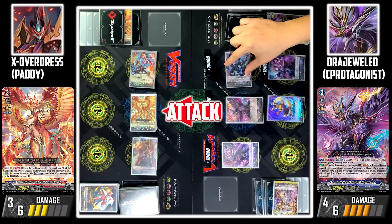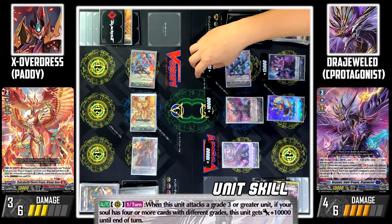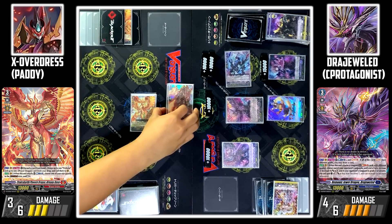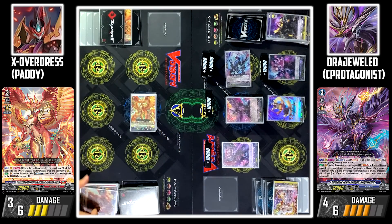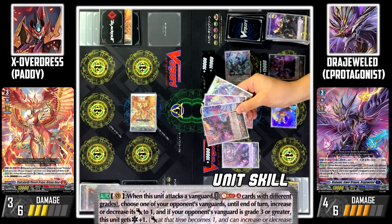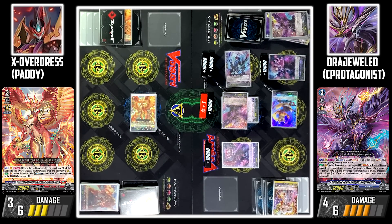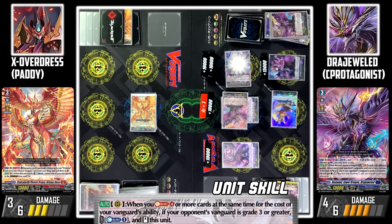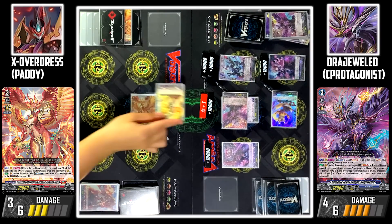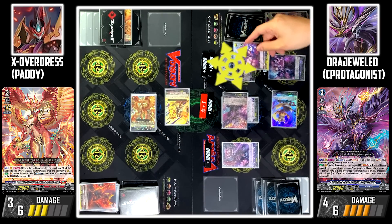Rock Agor attacks your Vanguard. Rock Agor's skill: once per turn, when this unit attacks a grade 3 or greater Vanguard, if my soul has 4 or more cards with different grades, Rock Agor gains an additional 10k power until the end of this turn. I'll intercept with Vils Verena and Urvargo. Next, boosted by Falcate Performer, Draju attacks your Vanguard. Draju's skill: by soul blasting 4 cards with different grades, your Vanguard's power falls to 1. Additionally, if your Vanguard is grade 3, Draju gains 1 critical. Since my soul is set up, I'll pass on the Falcate Performer skill. Thanks to Draju's trigger, Rock Agor's skill: when I soul blast 4 or more cards with different grades, I can counterblast 1 to stand Rock Agor Dragon. I'll perfect guard the attack with Spark Rejected Dragon. Checking Twin Drive — first check: Critical trigger! The critical goes to Rock Agor, the power goes to Wrister Gale.